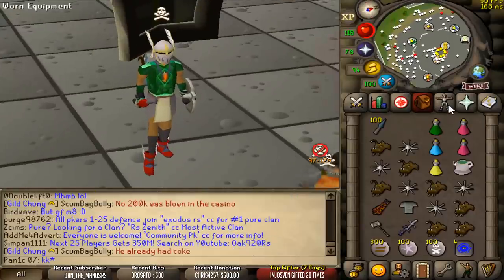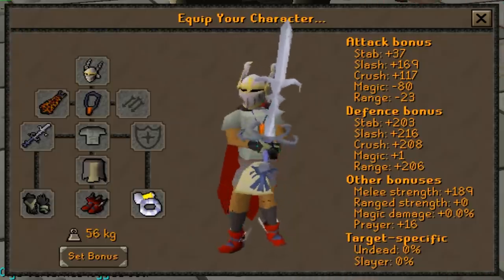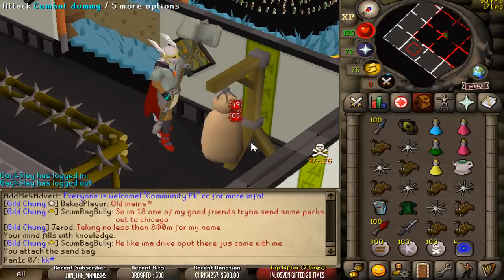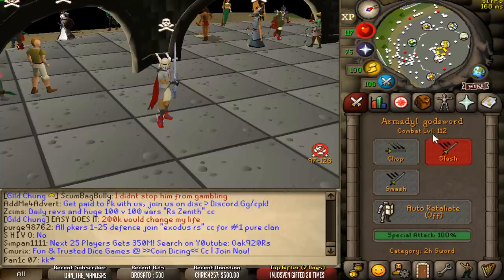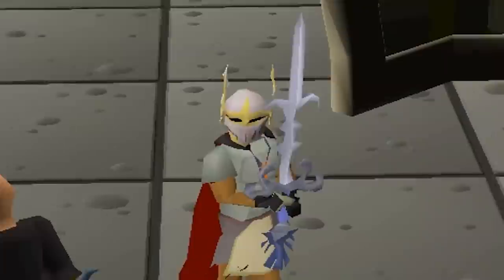Welcome to the video everyone. Today we're going to be PKing on my main account in maximum possible strength. With this gear right here we can hit a 49 with the Gmall and then an 85 with the AGS, which is pretty insane. Also only 112 combat, which is near the lowest combat you can be to hit these max hits, so it should be a whole lot of fun.